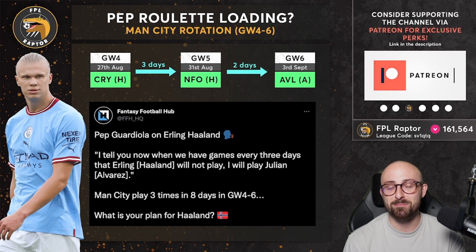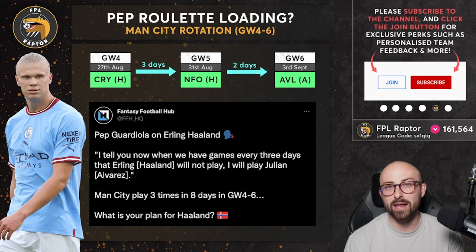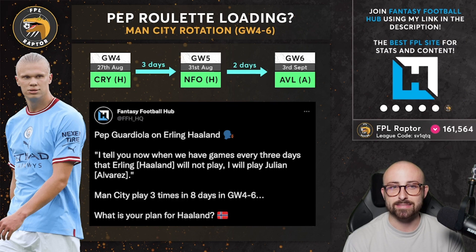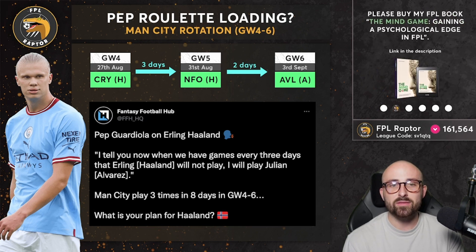This might make Alvarez a cheap option at some point, but more realistically it suggests that when there are three games in eight or nine days for Man City, it's unlikely Haaland will start all three. Looking at the timeline: game week four on the 27th of August is Crystal Palace at home, then there are three days before the Forest game in game week five. That's actually a reasonable recovery period. The issue is that two days after Forest, they then play Aston Villa away on the 3rd of September.